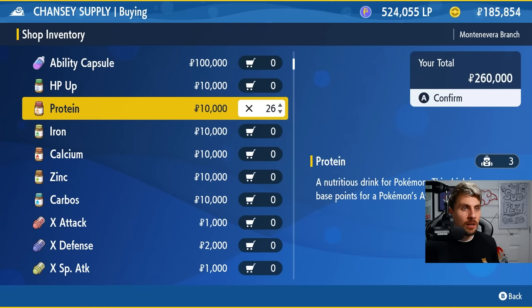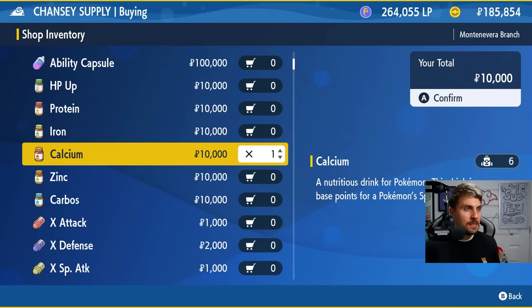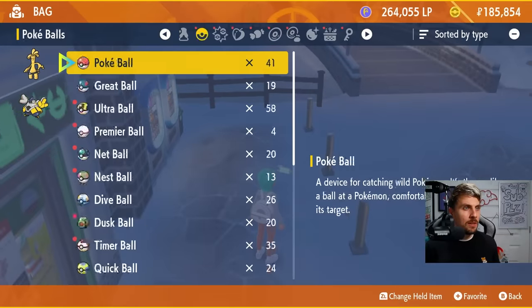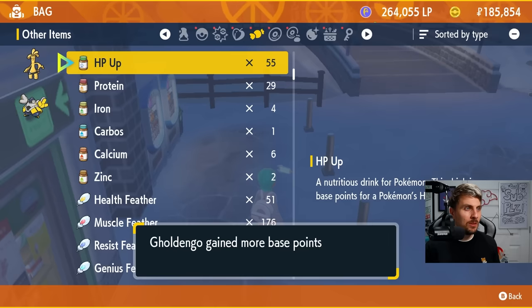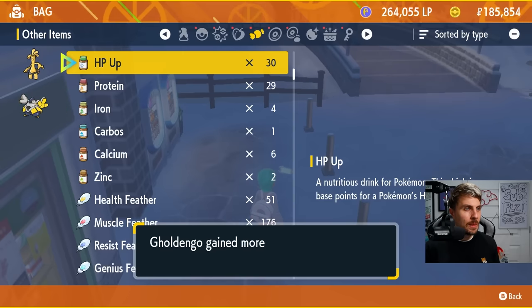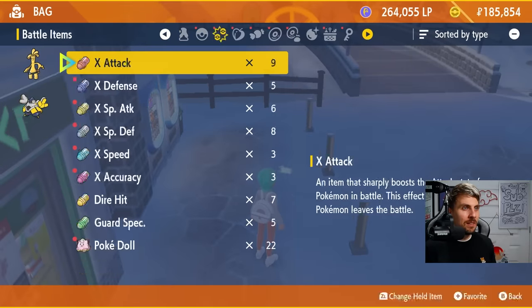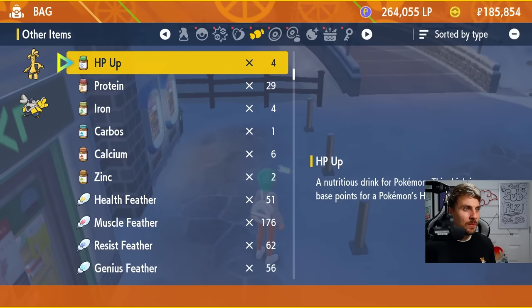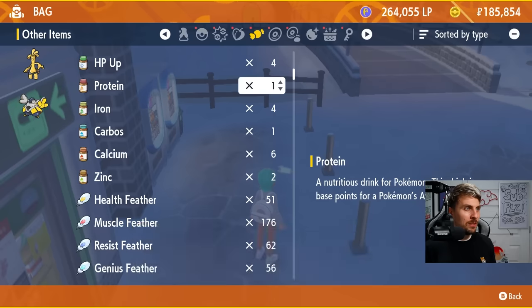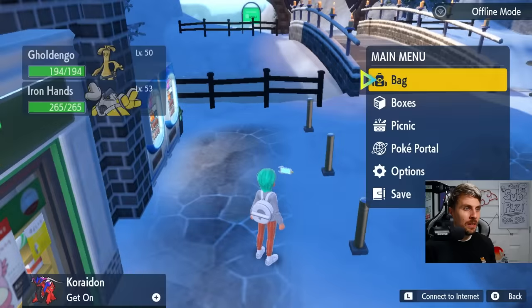We'll get 26 HP Ups and pay with League Points, and 26 Calciums as well. Now with all our vitamins we want to use them on our Pokemon — 26 HP Ups on Gholdengo, and then 26 HP Ups plus Protein on Ironhands to max out his attack. There we go, both done.